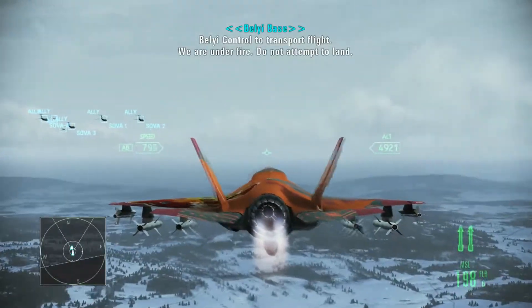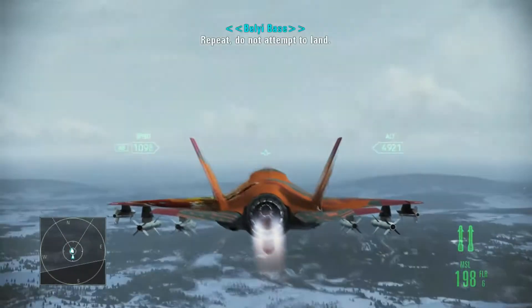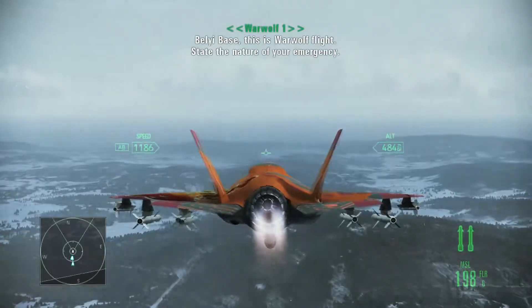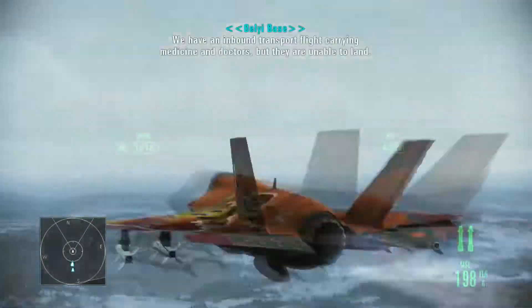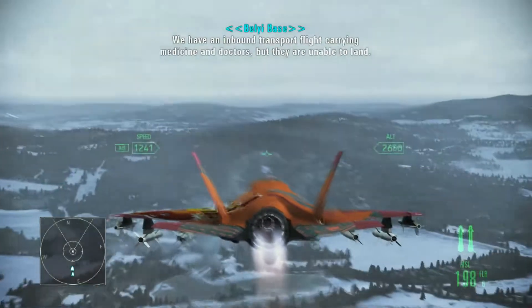The F-35 is kind of ugly from the back. Looks very good from the front. Is there a gun pod in the bottom or just fuel? Yeah, gun pod. — State the nature of your emergency. This is Belly Base. We are under ground attack. We have an inbound transport flight carrying medicine and doctors, but they are unable to land.